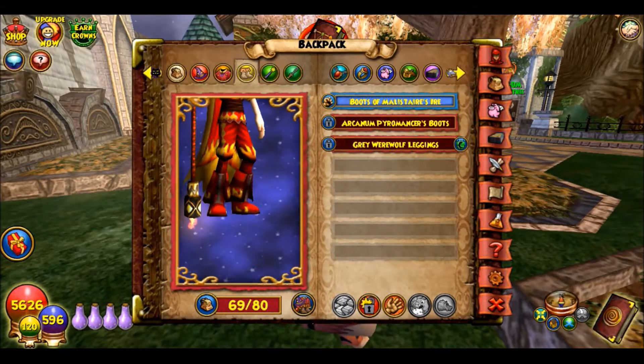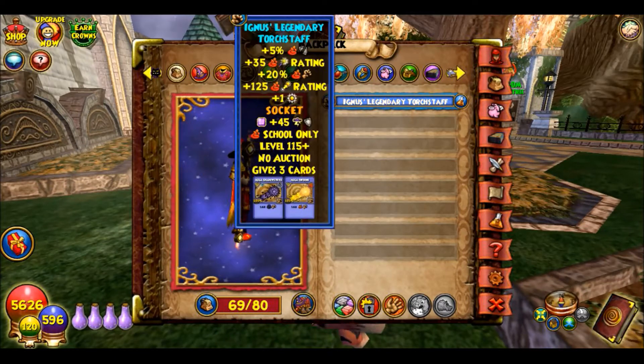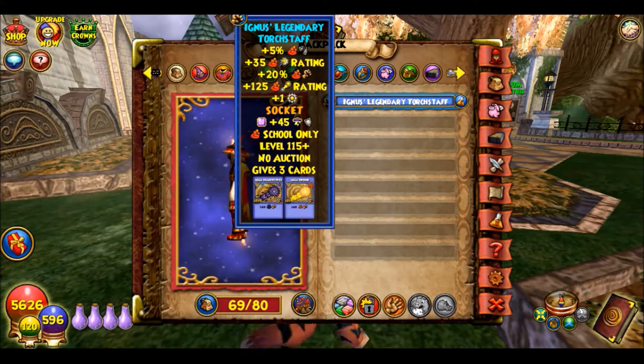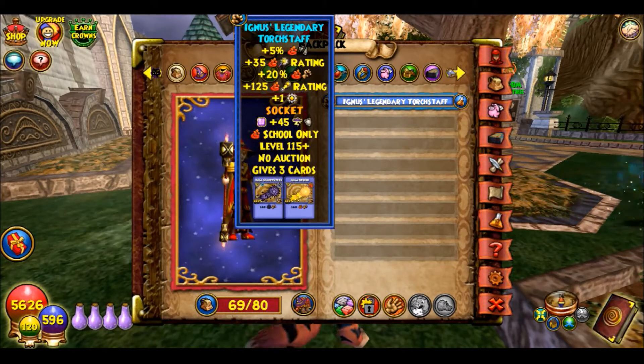For wand, I have the crafted wand from the Arcanum, which is pretty good. Actually those wands are all really good so I would recommend crafting it if you haven't. I'll probably be crafting them on my other wizards whenever they get up to level 115.